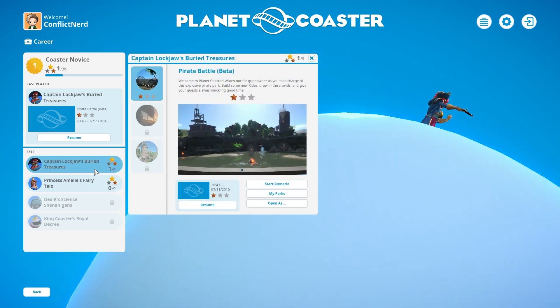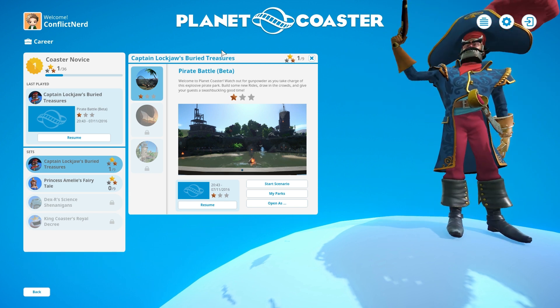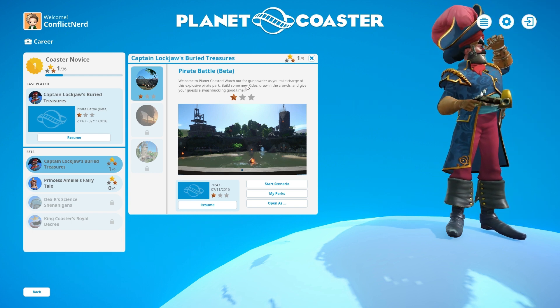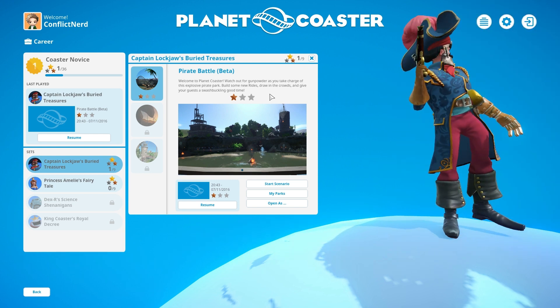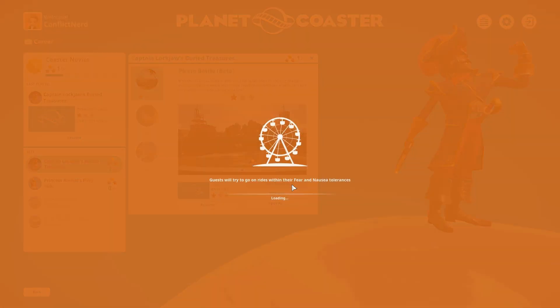So we have Captain Lockjaw's Buried Treasures. You might notice I've already done one of these — that's because I was testing it. But with that said, welcome to Planet Coaster. Watch out for Gunpowder as you take charge of this explosive pirate park. Build some new rides, draw in the crowds, and give your guests a swashbuckling good time. Let's start the scenario and let's get right to it.